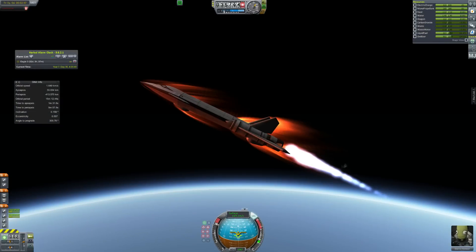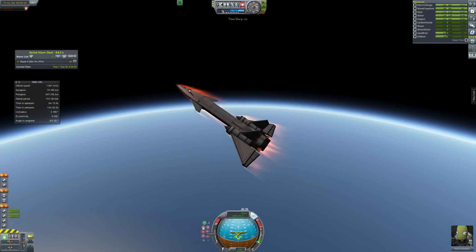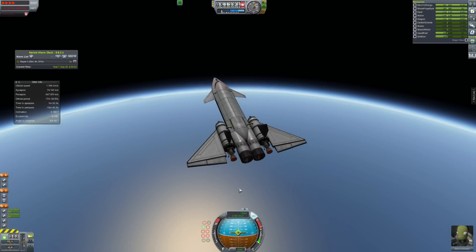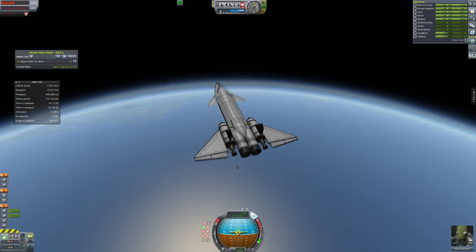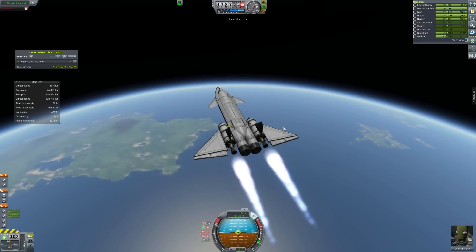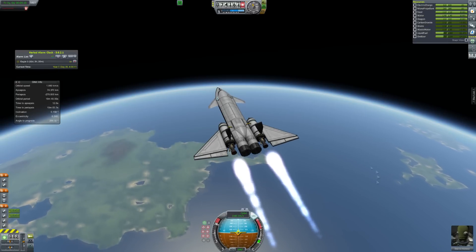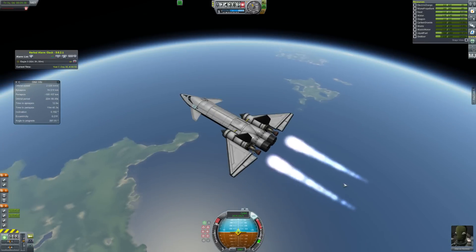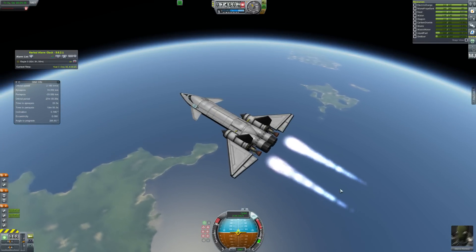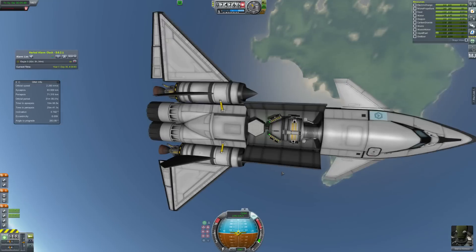I actually haven't done SSTOs in a while — it's been a long time. I went really simple on this one and it's pretty cheap. I also only put one Kerbal in it because I haven't returned an SSTO in a while, so if it does explode on reentry I'd rather only one Kerbal die. We didn't exactly tell the Kerbal that — we said 'you're so good, you don't even need a co-pilot,' but in reality it's about minimizing losses.